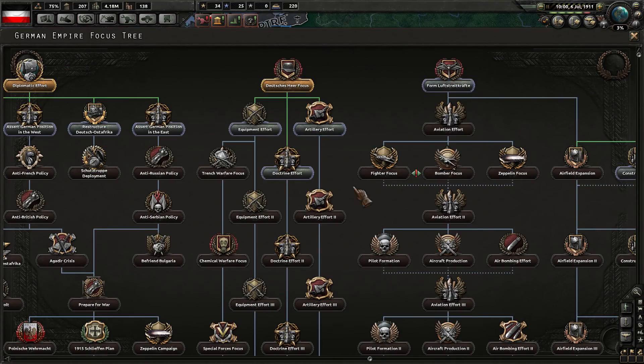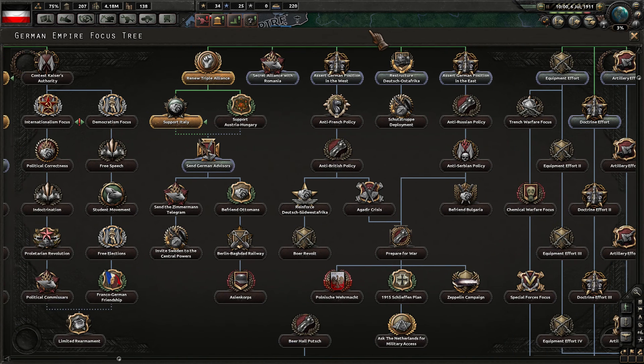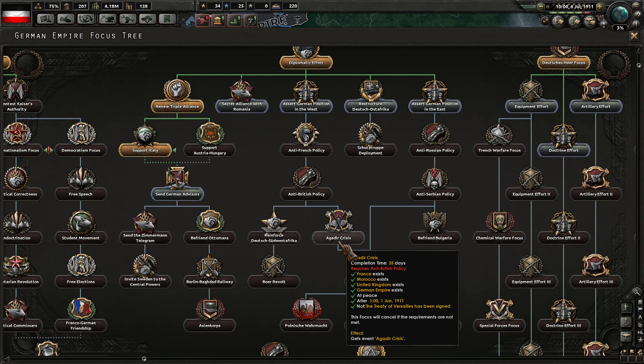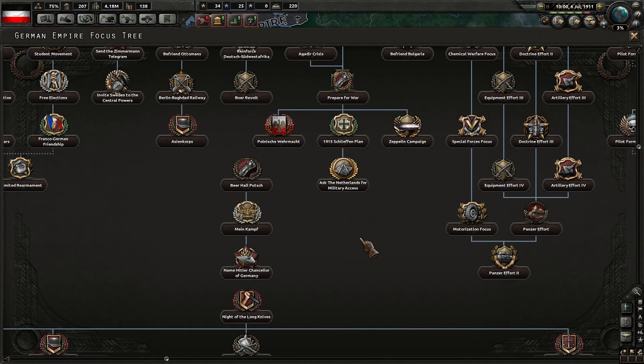Time for a new focus again. Look at all the stuff we can do — securing the German position in the east, the Agadir Crisis here, requires anti-British policy, which allows you to prepare for war down this way. That gives some extra manpower, army experience, naval experience, etc.